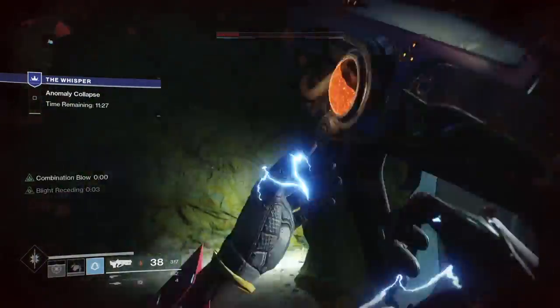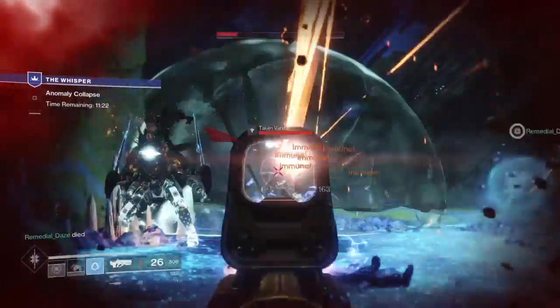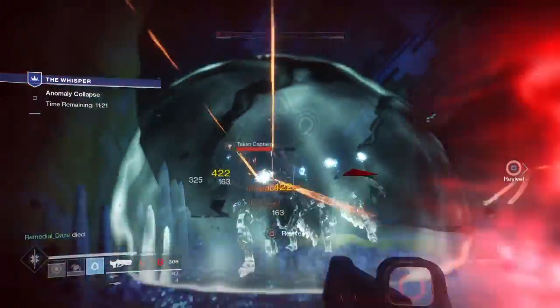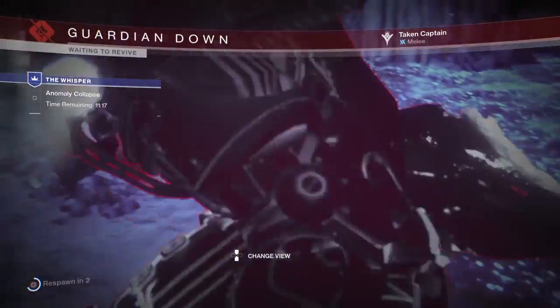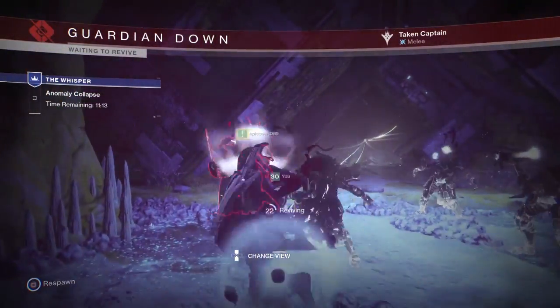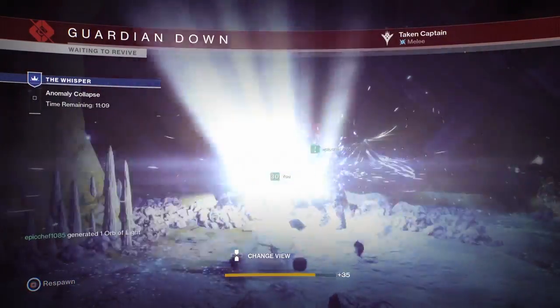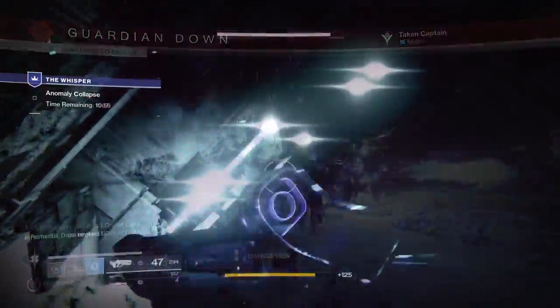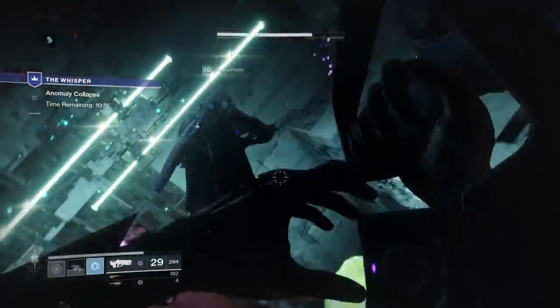The next room is very small and very crowded and can be very annoying — this is where shotguns really come in handy. If you have a tether, this is a great place to pop it because you can tether and shoot one rocket and pretty much kill all the adds in the small passageway. Watch out for the walls as they'll push you around into the enemies. Once you kill all the adds, another blight spawns — kill it and it takes you to the next passageway.